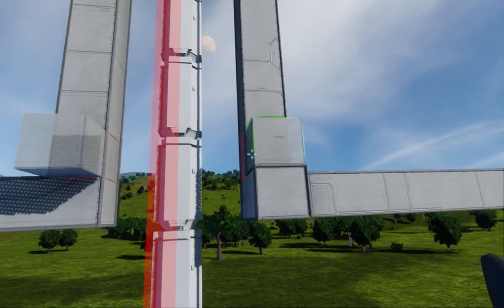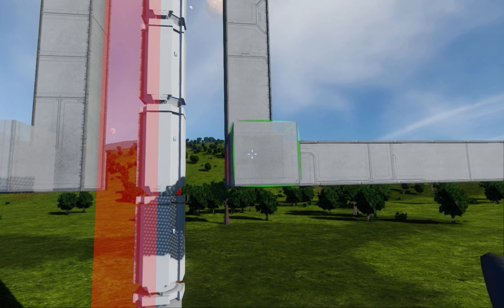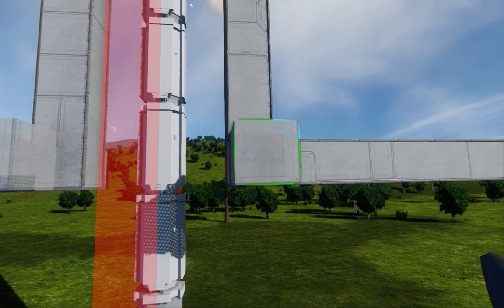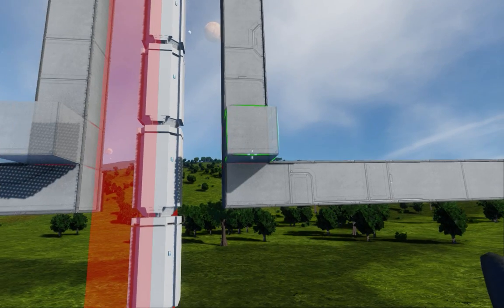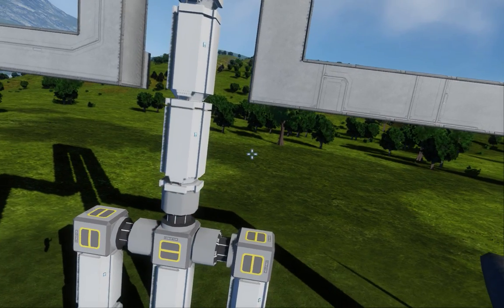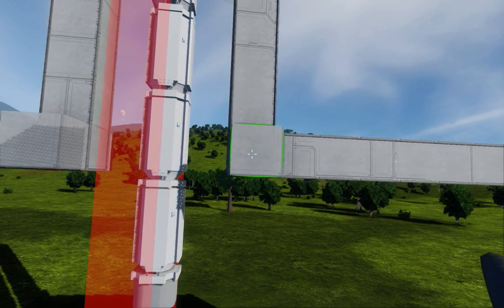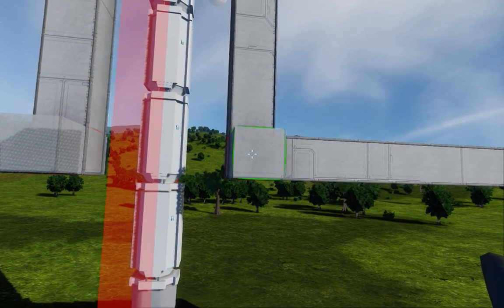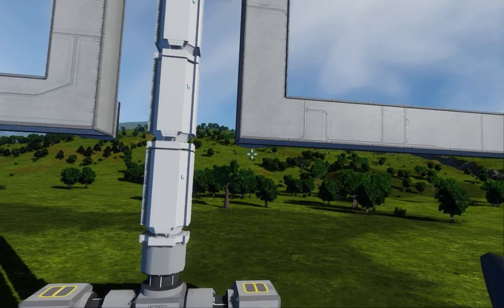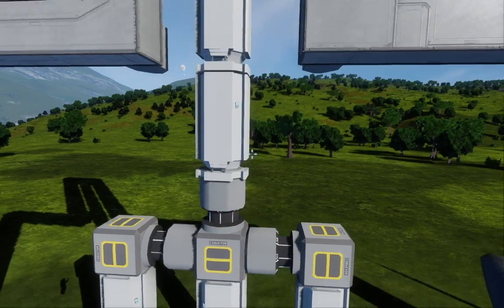I'm just here to demonstrate my design for drilling ore on planets. It's quite a good design in my opinion — probably the most cost-effective design with regards to construction components, and it has a lot of versatility compared to the standard drill wall design. So without further ado,